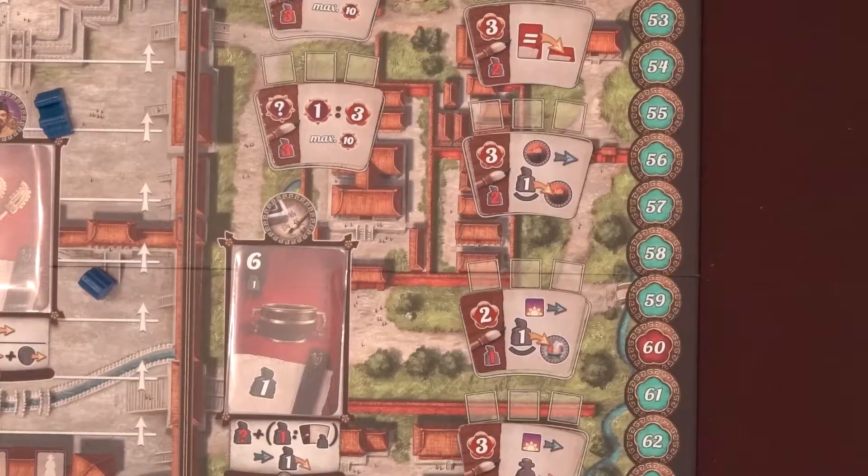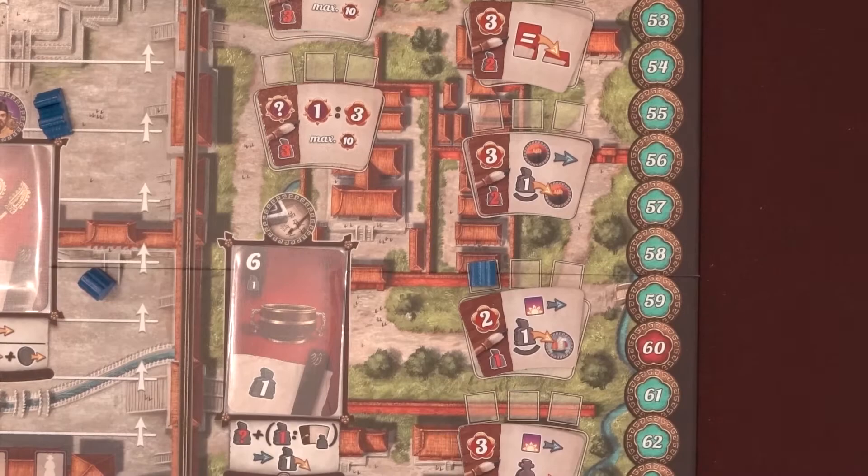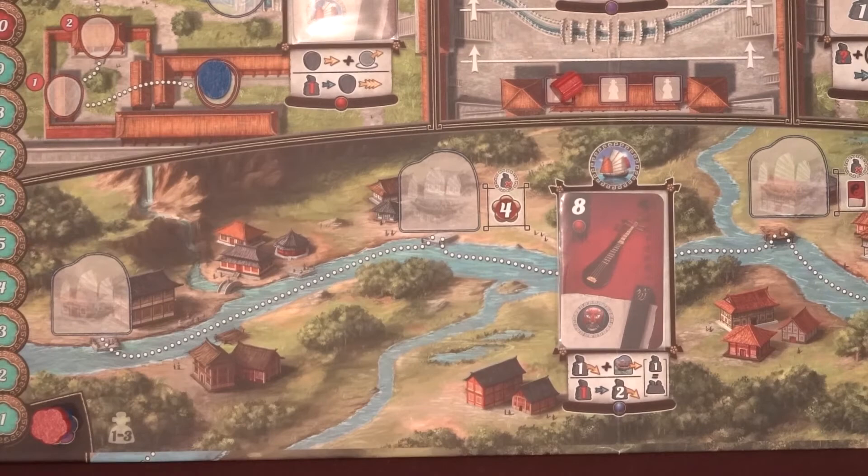At the Decrees location, Mung spends Servants to claim a Decree at the usual cost. Mung will go for the cheapest option among the 2 Decrees of a level matching the day — level 1 Decrees in day 1, level 2 Decrees in day 2, and level 3s in days 3 and 4. Only if he can't afford the Decree for the matching level will Mung consider lower level Decrees. He'll always take a Decree if there's one he can afford. At the Grand Canal during the day, Mung places 1 Servant on an existing ship or starts a new one. Mung never moves his own ships — they only move during the Night Phase.